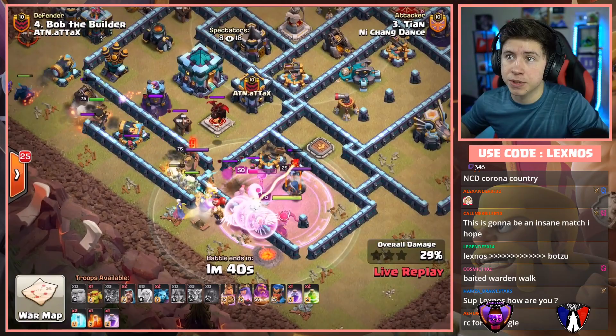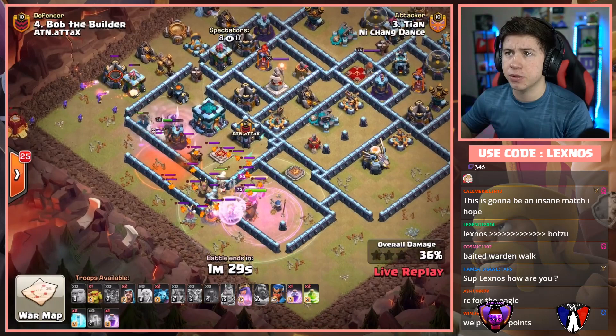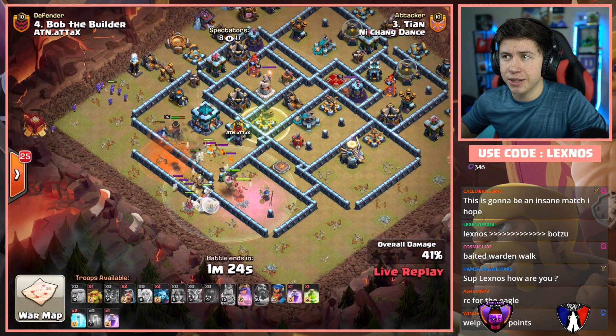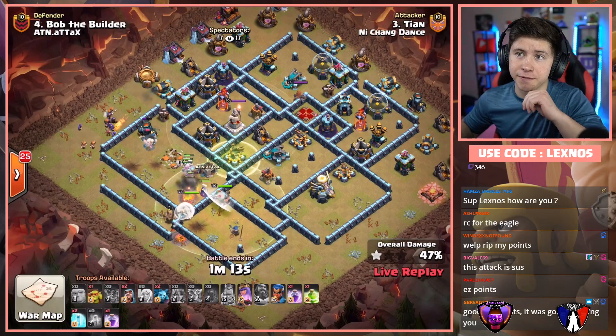We find the Tornado Trap at nine o'clock with the King. We also have the Siege Barracks at nine. Jump spell to get us into the core. That Eagle's still up and doing a lot of damage. Down goes the Town Hall — finally, troops are gonna start making their way into the core. Only a minute and 15 left on the clock. He had Valkyries in his Siege Barracks. Where is he gonna use this Royal Champion? He still has like two Rages and two Freezes — he's gonna use the Royal Champion on the Eagle Artillery. That's probably the right call. We need to get that down very soon.